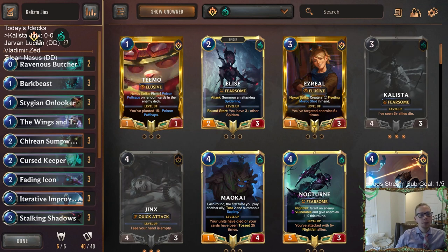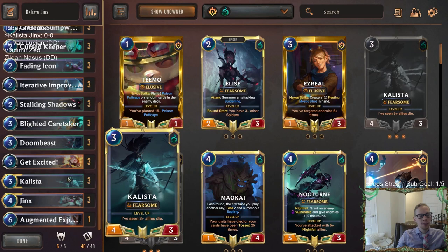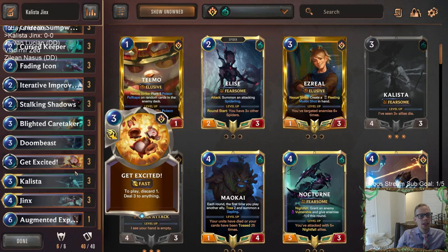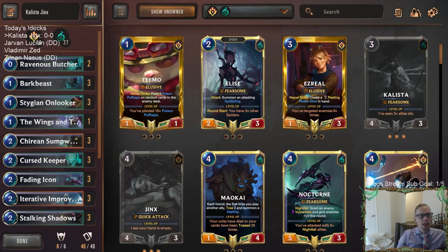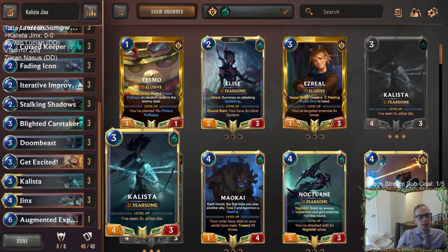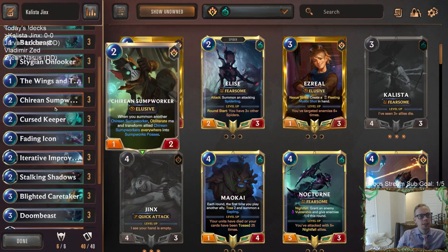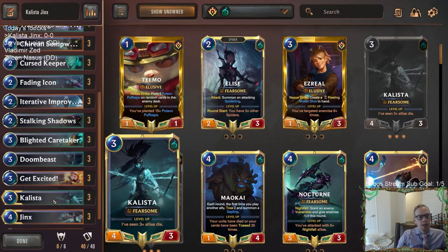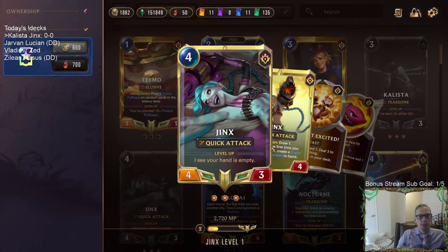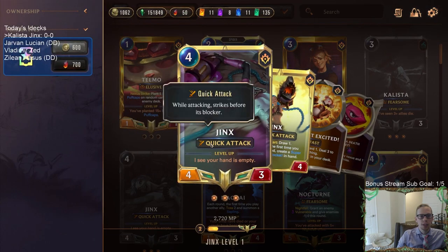We waited a little bit while playing other stuff. Basically what we have here is an aggressive deck with two very good aggressive champions that don't see a lot of play together. We'll have our aggressive Shadow Isles stuff with the self-sacrifice package - blighted caretaker, curse keeper, bark beast, all that kind of stuff. And if we have an empty hand, Jinx will get the round start super mega death rockets. Jinx is also a great attacker with quick attack.